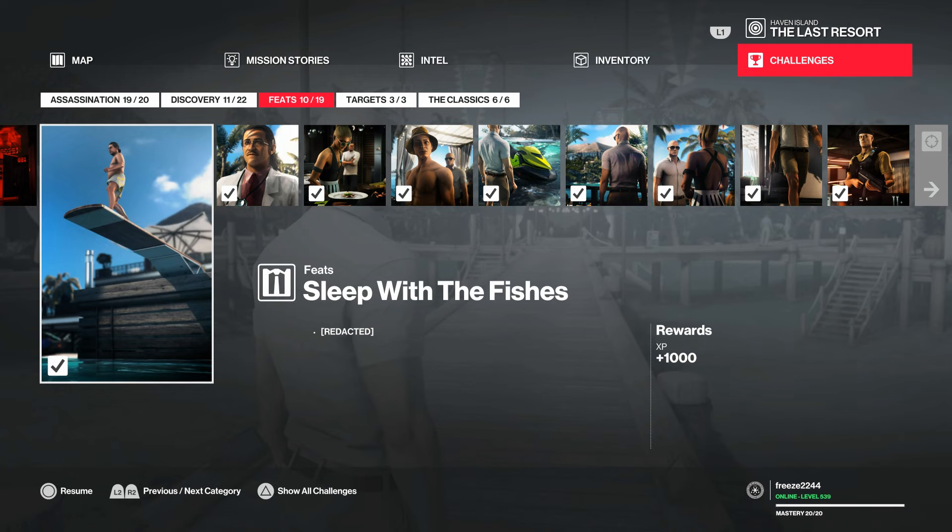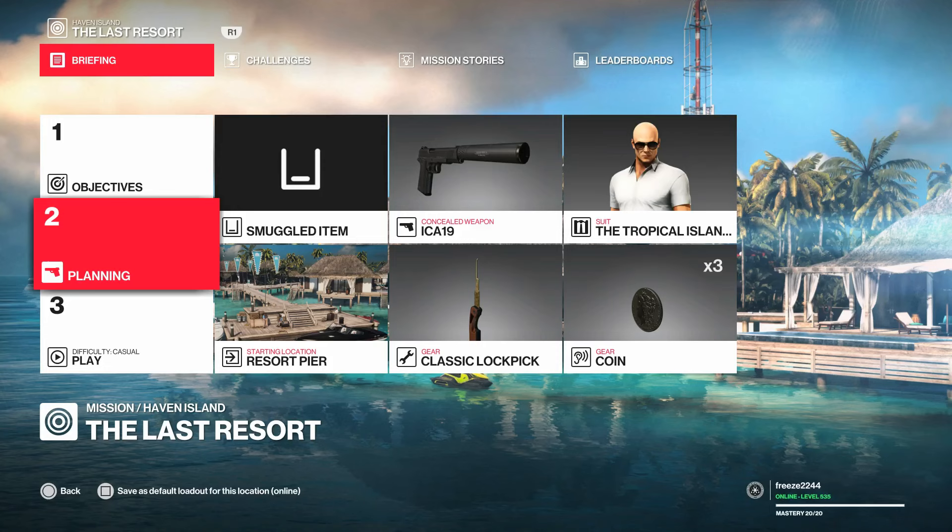Hey guys, my name is Mr. Freeze 2244 and we're going to be covering the Sleep with the Fishes Redacted challenge in Haven Island. For this one, all we're going to need to bring is our lockpick and our coin — and yes, we do need a pistol, so just bring all the default items apart from the lockpick.